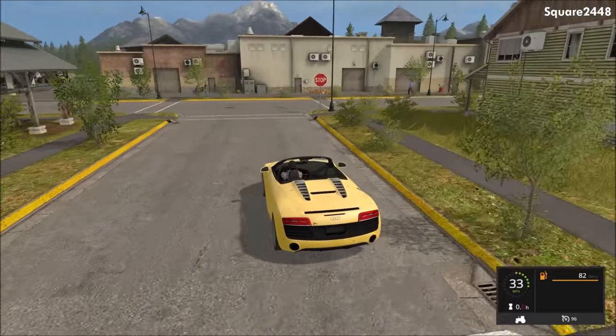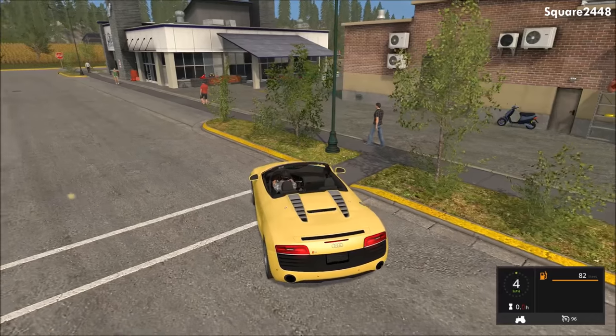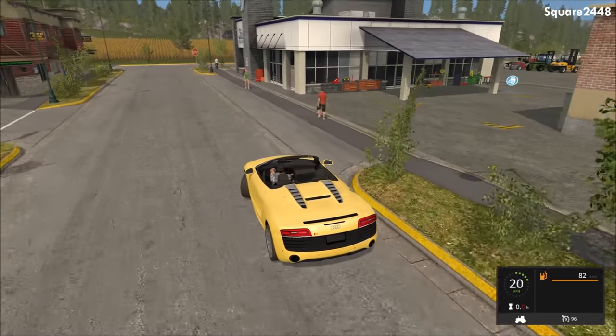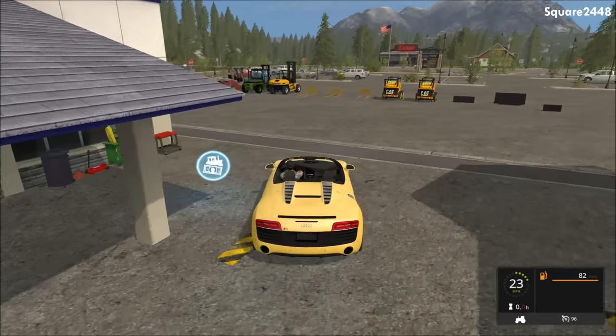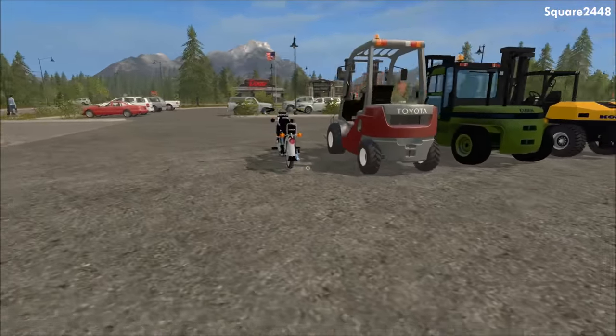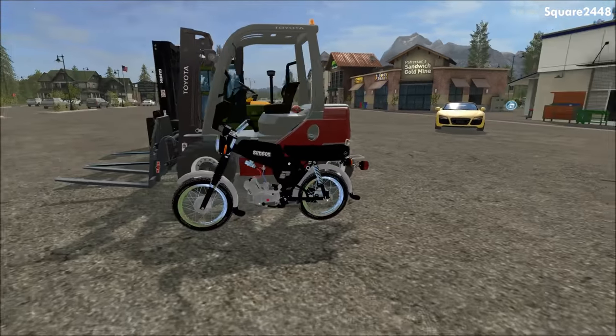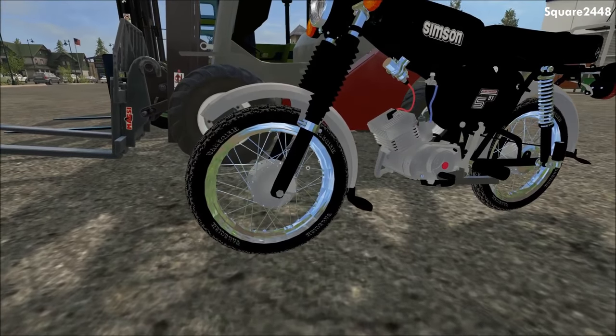Up next we have a large list of very cool forklifts, but before that we do have a bike — a motorcycle if you would say. It looks very cool right over here. This is awesome and has some great detail. I really do like the engine and the spokes on the tires — it looks awesome.